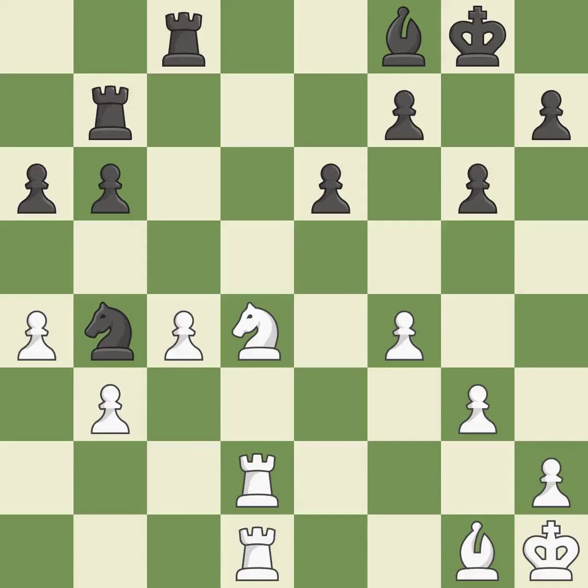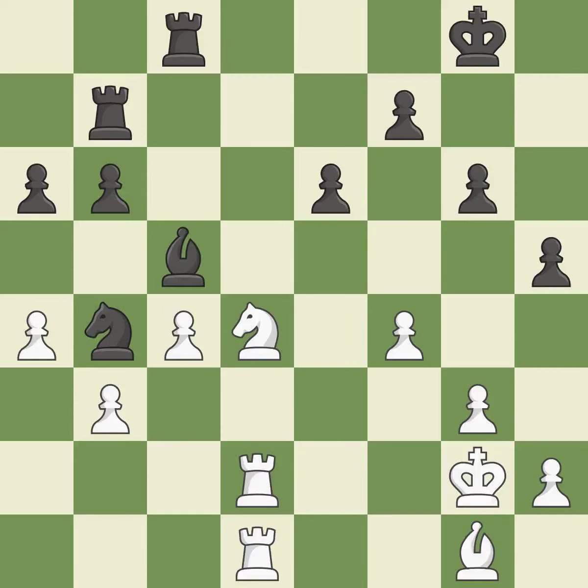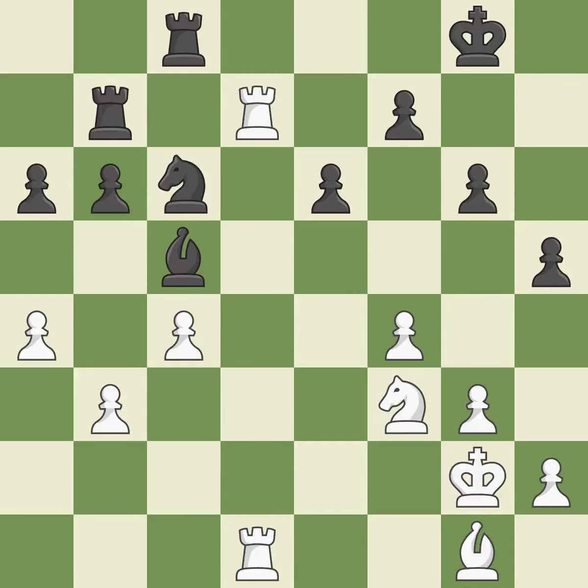This defends a pawn that was under attack and had no defenders — it is the only good move. The bishop may now control more squares because it is in a better position. This offers to exchange pieces of equal value. This threatens to activate a rook by getting it to the seventh rank. This places a rook on the seventh rank, activating it and putting the other side's king under pressure. This prevents an assault on a rook that might have been taken. This exchange is fair — it is ideal.